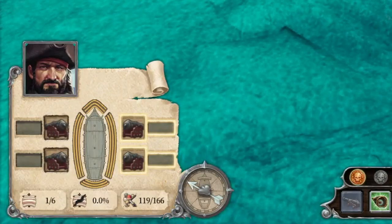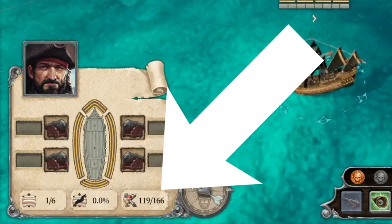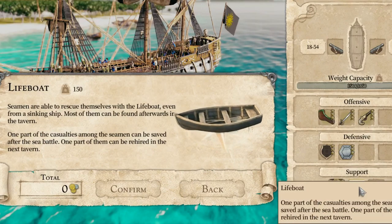Increasing boarding strength is really great for a capture ship build, but if you don't have a lot of crew on your ship, your boarding strength is very limited. That's why I have the tier 3 cabin to give me 156 crew, which also improves my morale during sea battles. And of course, I have the lifeboat to regain part of my crew after the battle and the other half in the tavern.